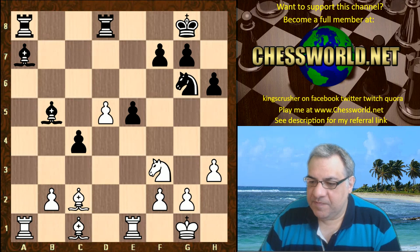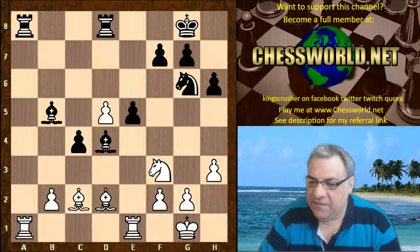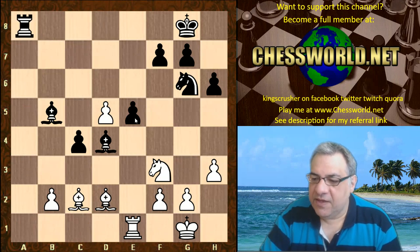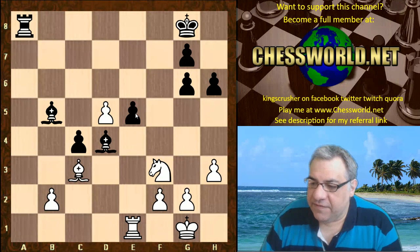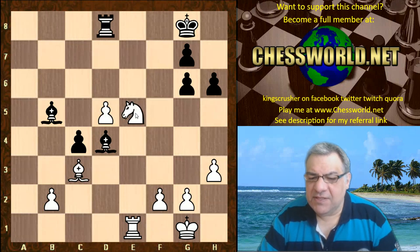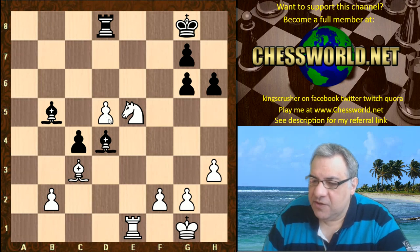So we have c4, at least opening up the Bishop. Bishop d2, Bishop d4 — and now white takes on a8 and actually weakens e5. With b2 on the fire, Bishop c3 — so there's a lot of pressure on e5. Rook d8, Knight takes e5.